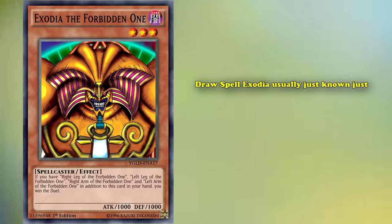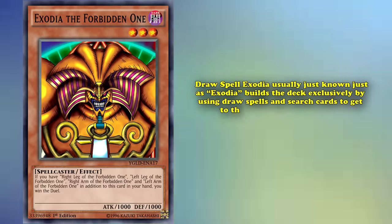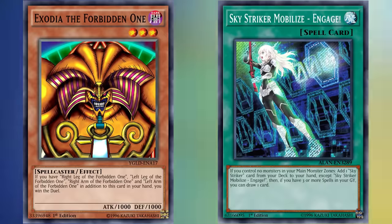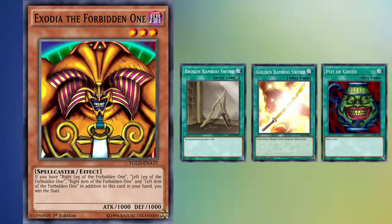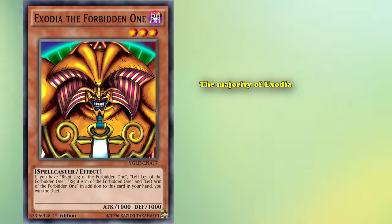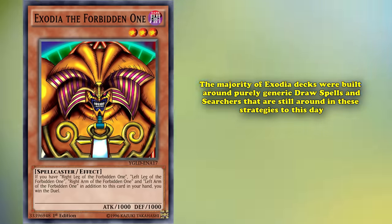Draw Spell Exodia — usually just known as Exodia — builds the deck exclusively by using draw spells and search cards to get the pieces as fast as possible. In the modern era, there are a number of supplementary engines you can use to achieve this goal. The Sky Striker engine, for example, allows you to abuse Engage not being once per turn, and the Bamboo Swords are an engine based around Broken Bamboo Sword and Golden Bamboo Sword to give your deck a free Pot of Greed. Although in the past, these archetypal engines were quite sparse, and so the majority of Exodia decks were built around purely generic draw spells and searchers that are still around in these strategies to this day.